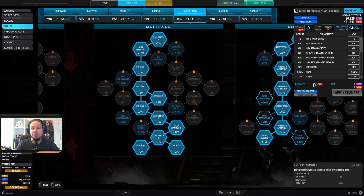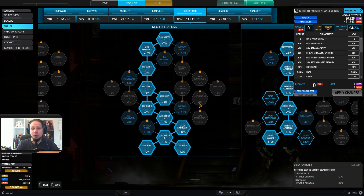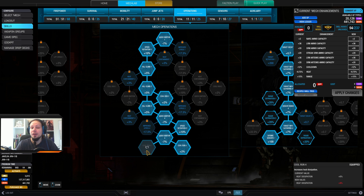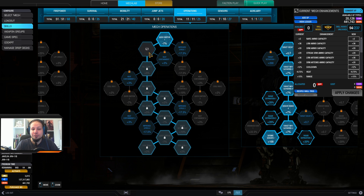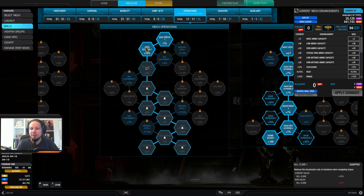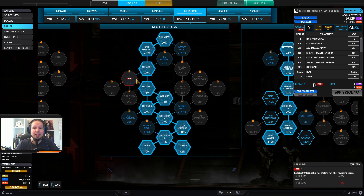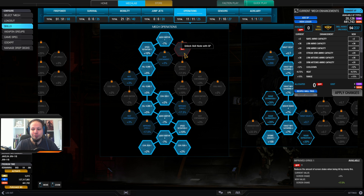My mech operation skill goes down the left path because I wanted cool run and hill climb. This Javelin variant does not have jump jets, so hill climb comes in very handy. Improved gyros is not that interesting because you don't want to get hit anyway, so the screen shake reduction doesn't do too much.